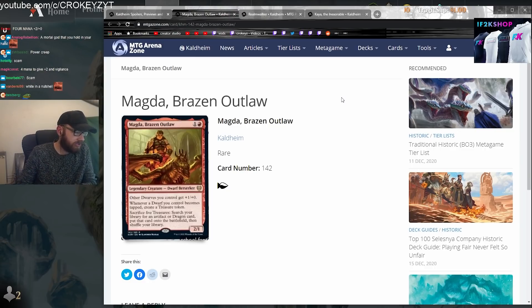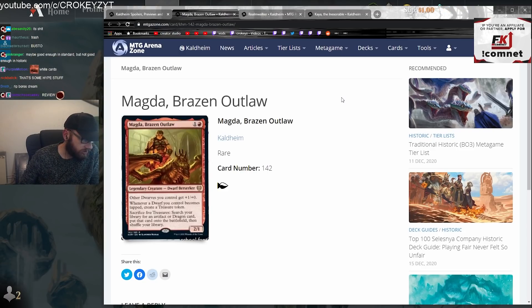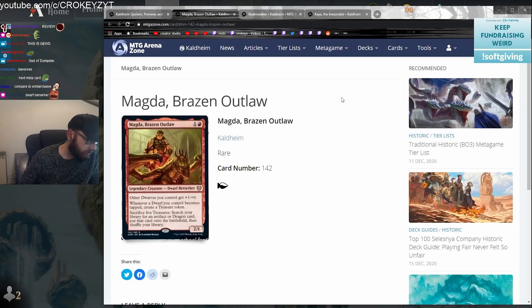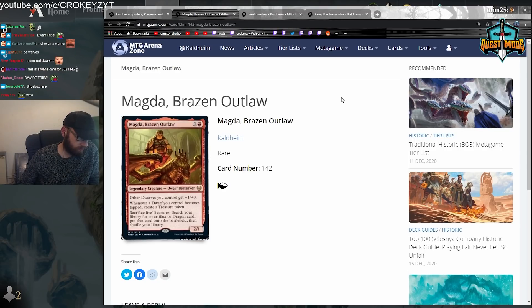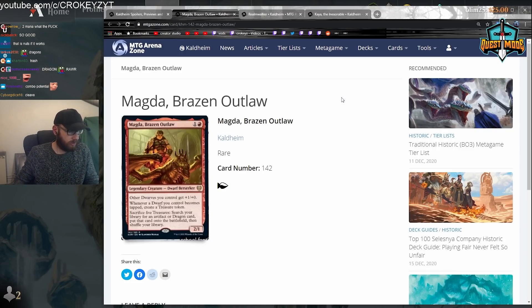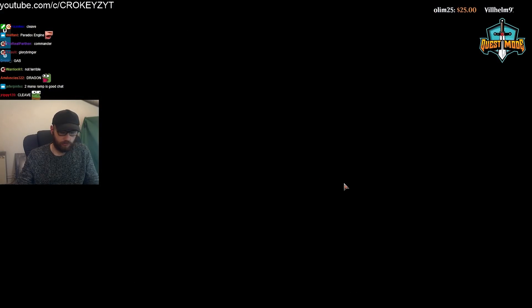Magda, Brazen Outlaw. Legendary creature. Dwarf Berserker. Other dwarves you control get plus one, plus zero. Whenever a dwarf you control becomes tapped, create a treasure token. Sacrifice five treasures: search your library for an artifact or dragon card, put that card onto the battlefield, then shuffle your library. An artifact or dragon. I mean, artifacts are kind of OP. But how do you get five treasures, man?